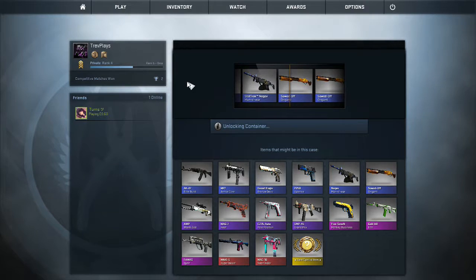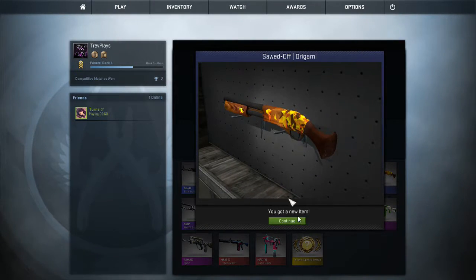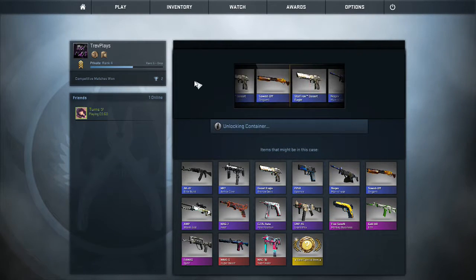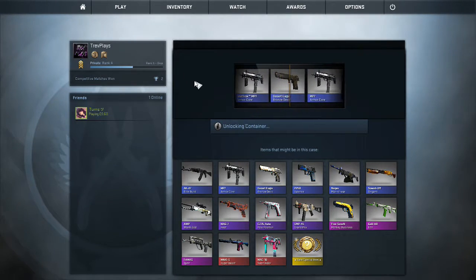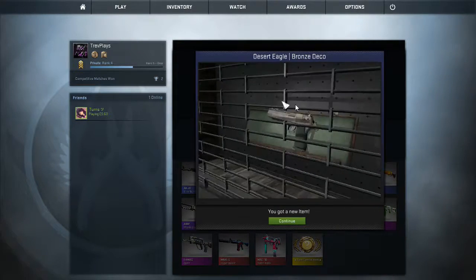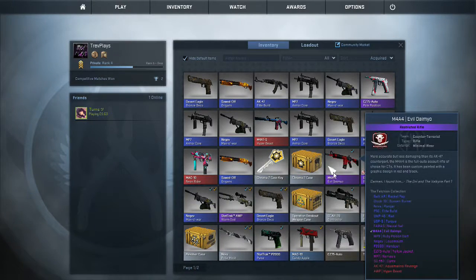Oh, the red went by. Oh, the M4 Hyper Beast! Dang. Alright, how many more cases do we got? Two cases. Let's open one of these bad boys. Knife, please. Let's go. Dang it. Bronze Deco. Well, that's trash. Looks like somebody flushed it in the toilet.